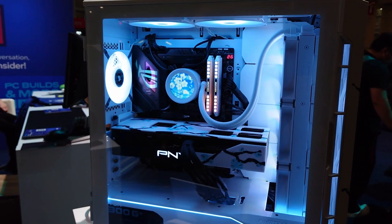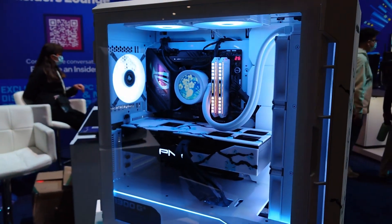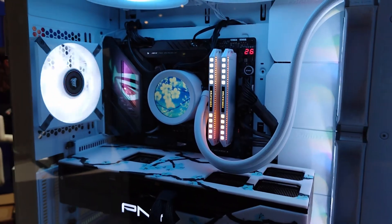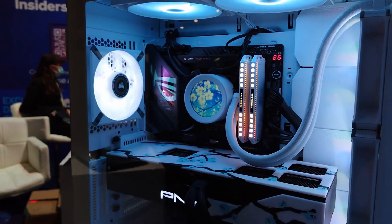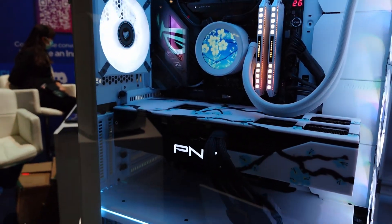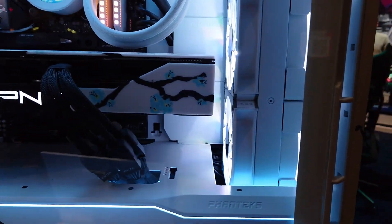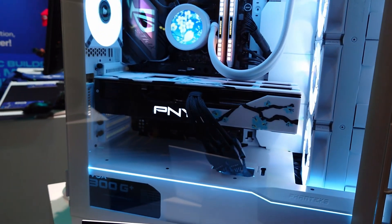So they call this the Blue Cherry Blossom Gaming PC. It does have an Intel Core i9-13900KS processor, so it's running at 6 GHz out of the box. It does have two sticks of Dominator RAM — this is DDR5 RAM, very fast — 32 gigs altogether, and it looks really nice as well. Of course, it does have a beefy GPU by PNY, so this is an RTX 4090.